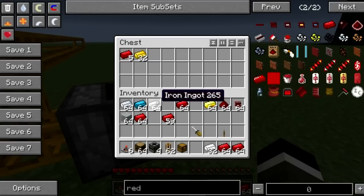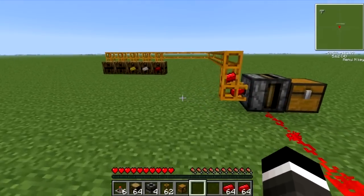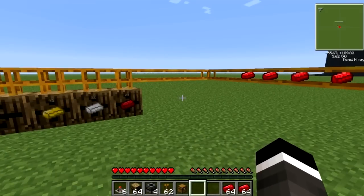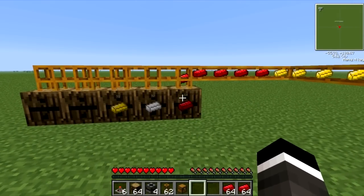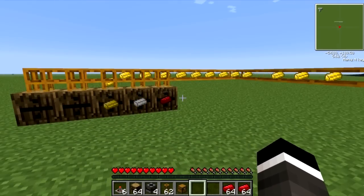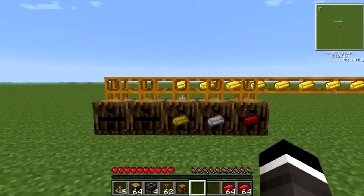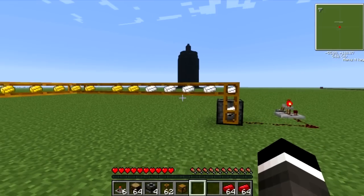So I've got brass and tin loaded in. I'll turn the system on and we'll watch how it automatically sorts. It's cheaper and easier than other methods, but it's not as in-depth, because you do have to start the system yourself. You can also let the system do the sorting for you, and I'll show you how that works.